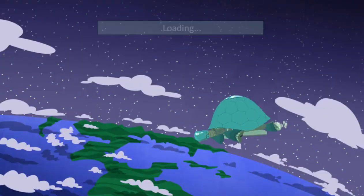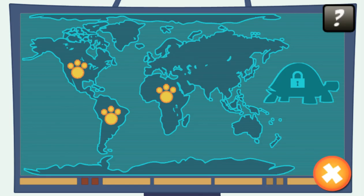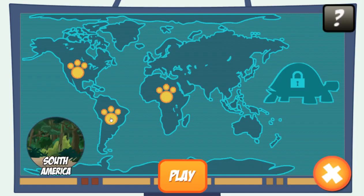It's Wild Kratts Animal Match. Choose a habitat. Traveling to South America. Hit play to begin. Pick two cards to reveal the animals.